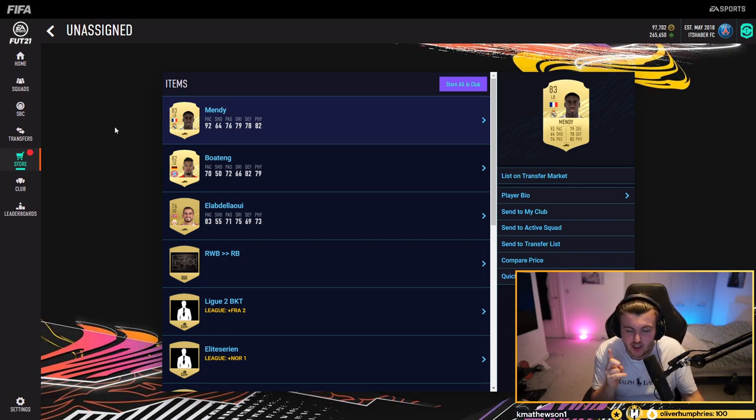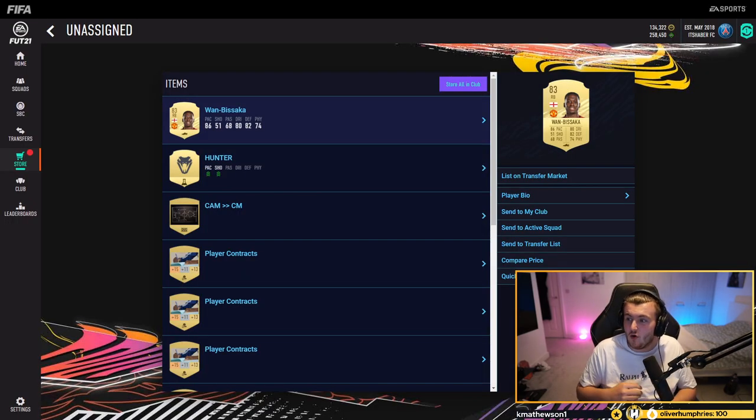There's only one player that can change my left back for this year. That is an incredible pull. Oh my word, we'll take that. Wan-Bissaka — my go-to right back for the year as well. Let's go.